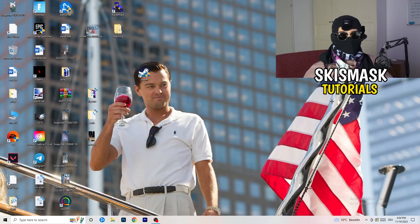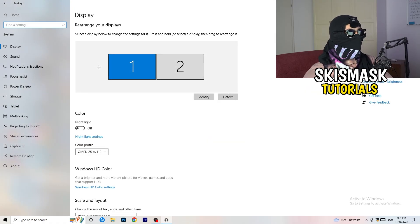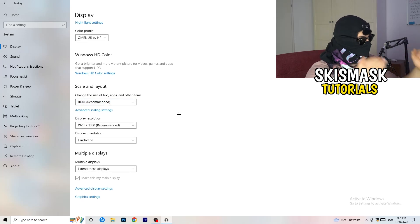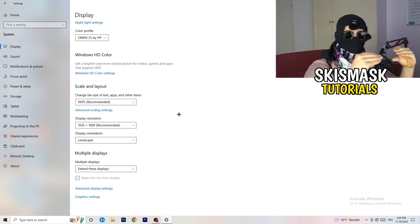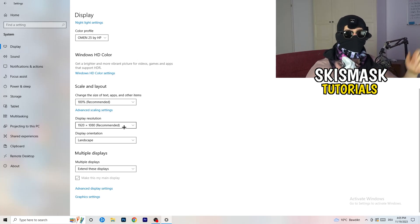Open Settings again, go to System, and identify which is your main monitor — the one you play games on. Scroll down to Scale and Layout. Change the size of text, apps and other items to 100% as recommended. Display resolution is really important — it should match your in-game resolution. If you have 1920x1080 in-game, set your monitor's resolution to that as well. Keep them the same.